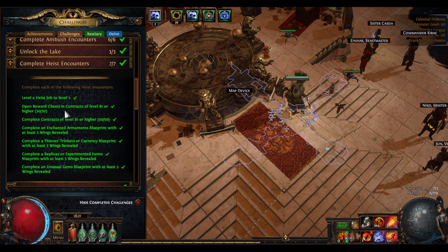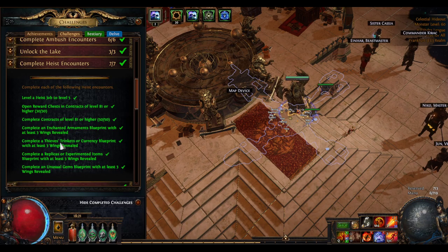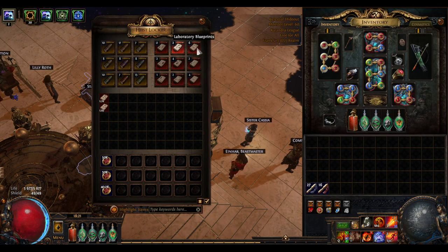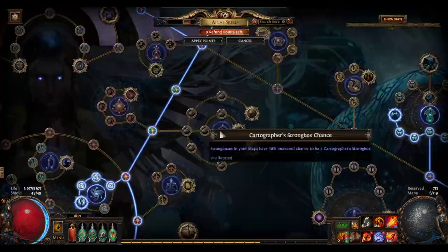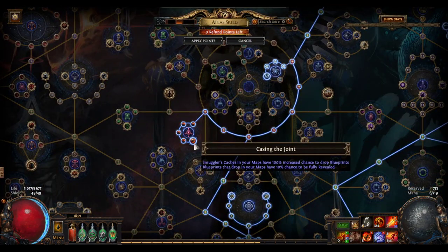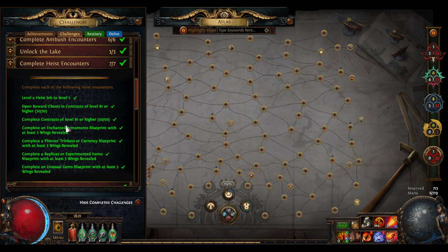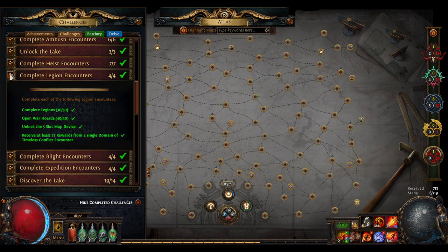Heist — pretty easy, just do heist, open chests. Do 81 contracts, 50 of them, and then do each type of blueprint — fully reveal not fully revealed, you just have to reveal three wings. You don't even have to reveal every room or route. If you want to make it easier, take this wheel which gives a 10% chance to find blueprints — that dropped like twice for me basically for free without spending coins.